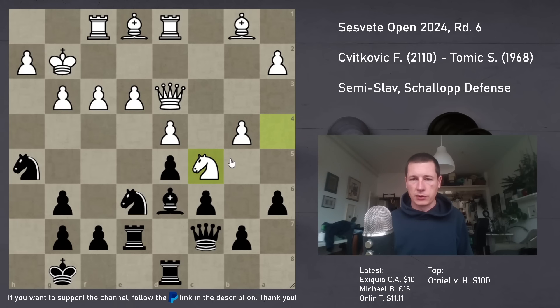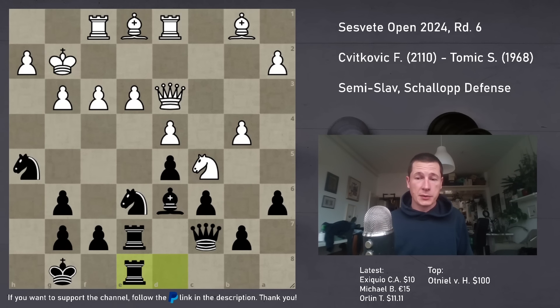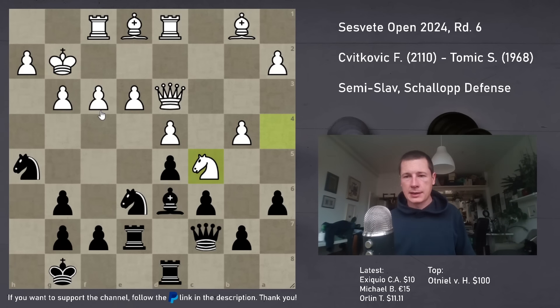Now I want to pile up on the e3 pawn - he's going to have a bishop on f2, but there's going to be a ton of weaknesses. So Re7. Nc5 - of course I don't take, allowing him to put pressure on my b7 pawn. Rd8. Bf2, forced. I should mention there's a trick - if he ever tries to chase my knight away, I just have Nf4 winning the queen on the spot. So my knight on h5 is pretty safe.